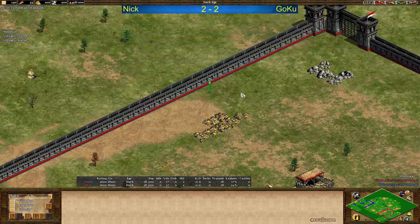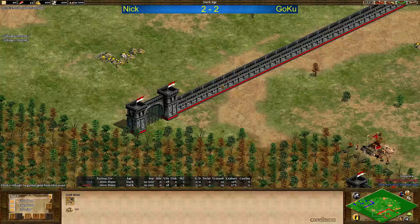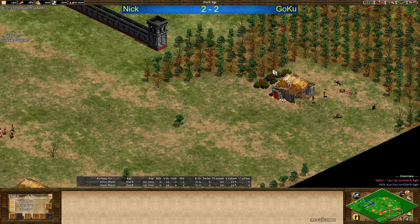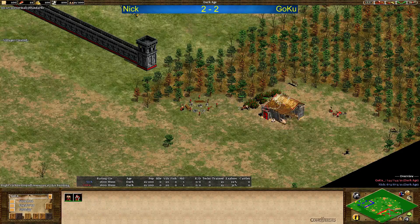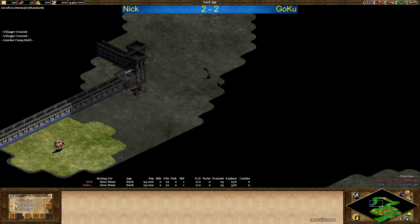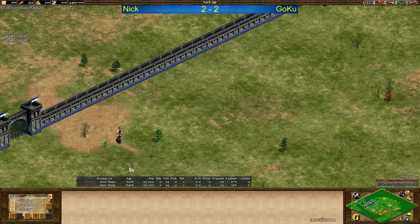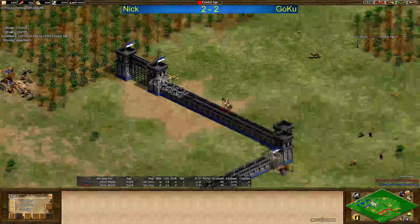Then we have Goku. Goku's got his main gold forward — that sucks a little bit. Main stone also forward, second gold on the outside. One relic close, two relics close to him. Third gold forward as well, not too good. Got a second stone and an extra gold in the back at least. But the map for Nick is definitely better. Except for the food — extra berries are very close for Goku. That's awesome for him. He's stealing two sheep because Nick didn't find them. Not too good scouting — this should not happen, leaving sheep close to your base in the dark.